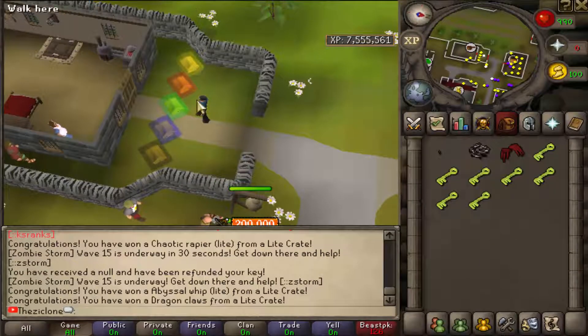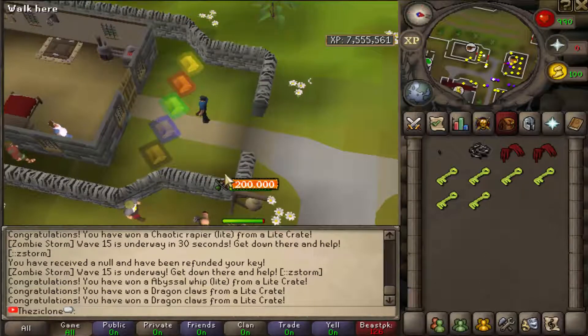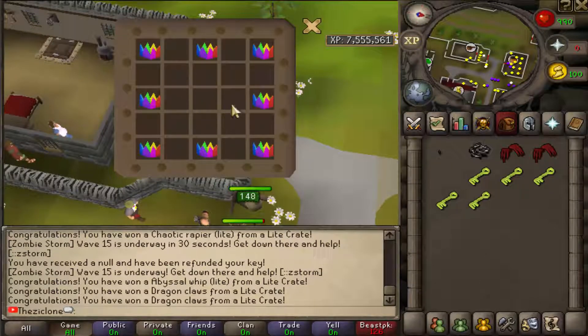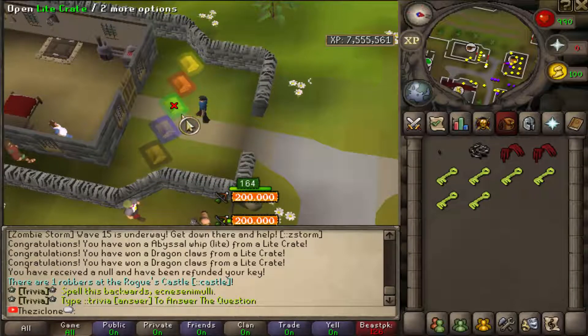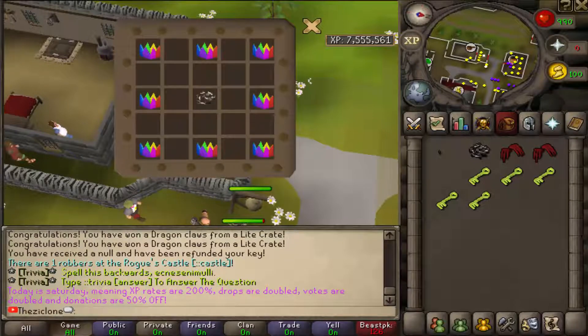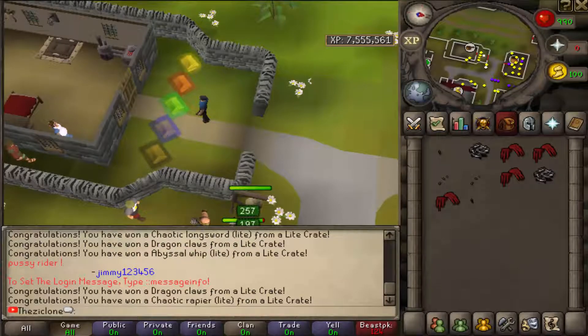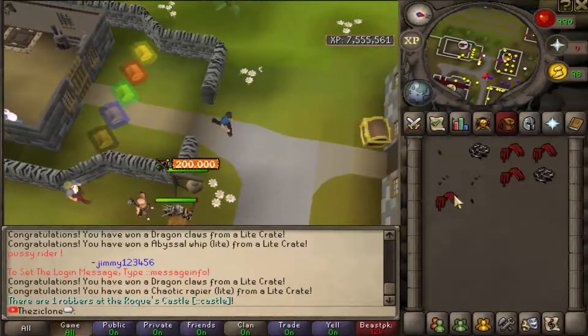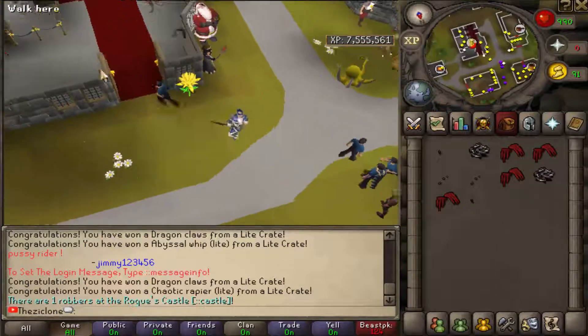I got a pair of Dragon Claws, and another pair of Dragon Claws. The reason I pause in between is because sometimes it says null and your key gets refined, so you just keep clicking until you get an item. I got a Chaotic Longsword Light as well. This crate ended up with two Chaotic Rapier Lights, two Chaotic Longsword Lights, two Abyssal Whip Lights, and four Dragon Claws.